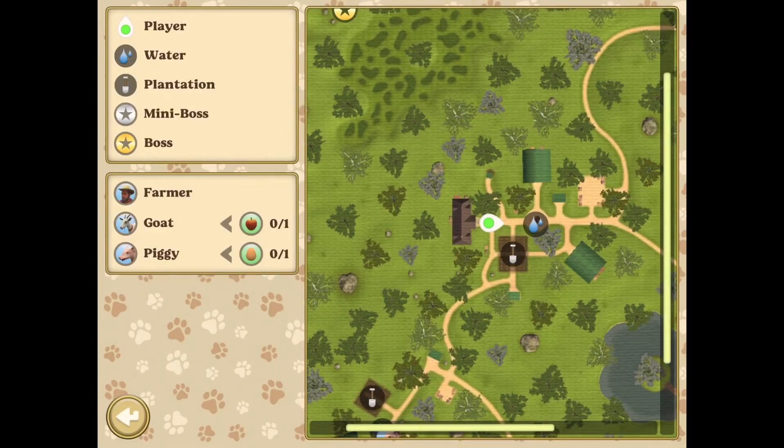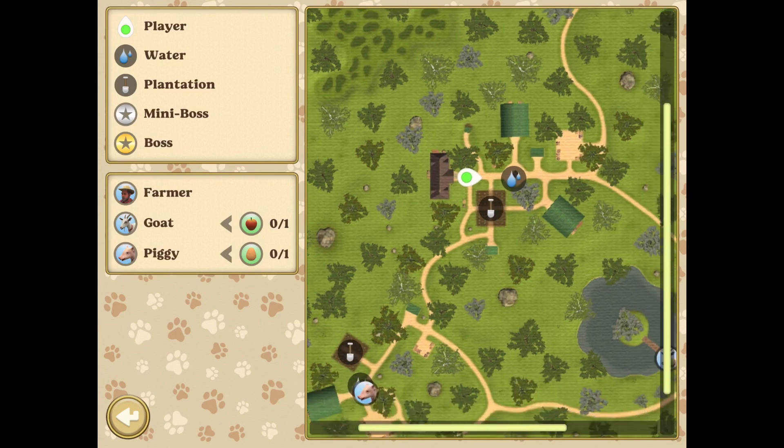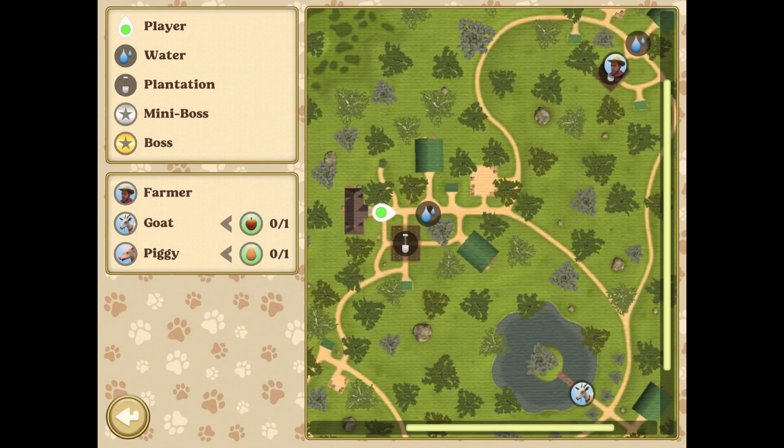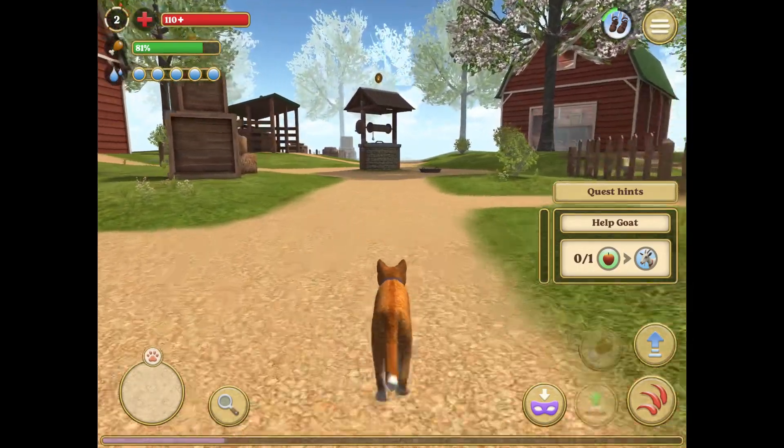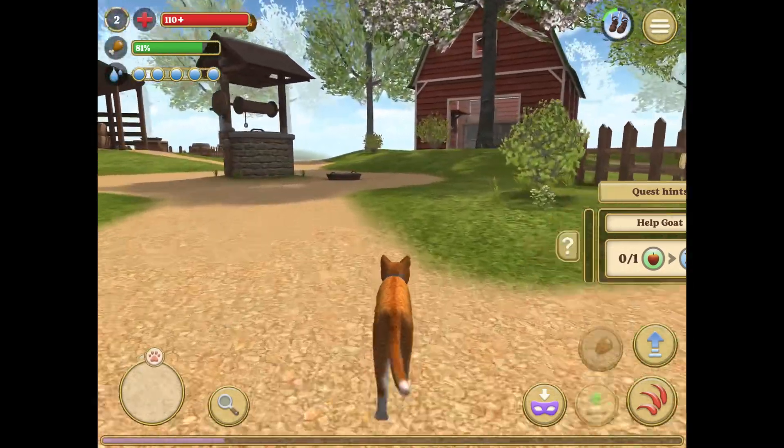In today's episode, we'll be helping goat. Goat is one of the residents of the farm. The three residents of the farm are piggy, goat, and farmer.